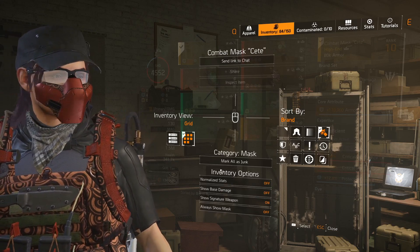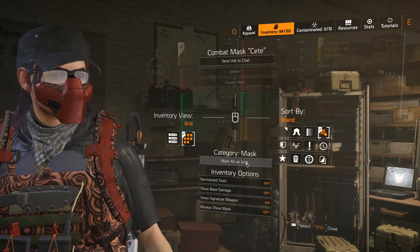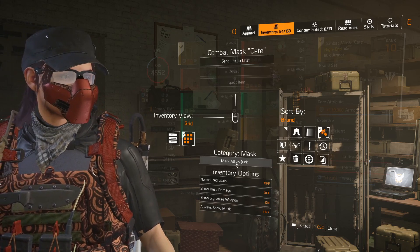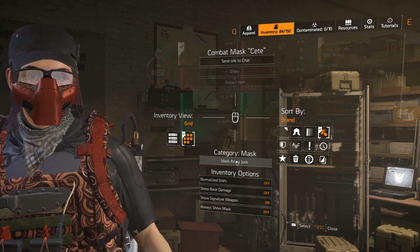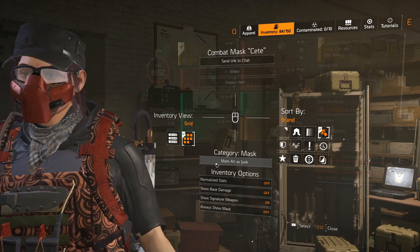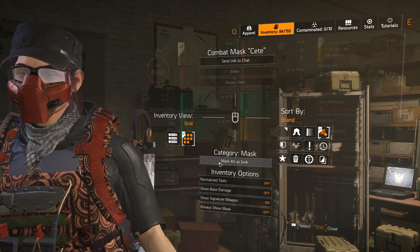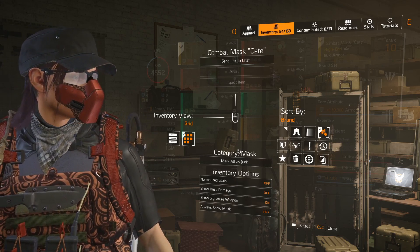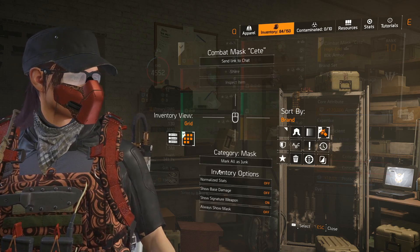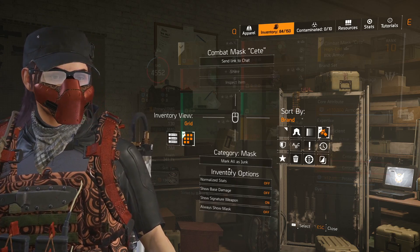One thing I want to note that a lot of people don't know is 'mark all as junk.' Even if I didn't mark everything as junk in the vendor, this would actually be a better option — come into the inventory options and mark all as junk. What mark all as junk does is mark every normal item that isn't favorited, marked for recalibration, or marked for optimization as junk. So everything becomes junk and then you can quickly deconstruct it or donate it to the recalibration station. For instance, if you're buying items for weaves and alloys, you can just buy a ton and then instead of marking each one, just mark all as junk.